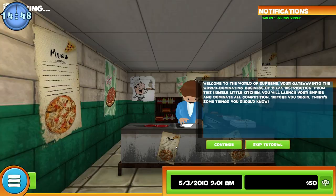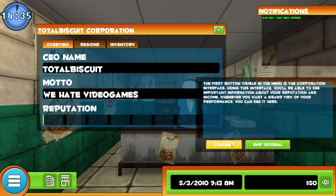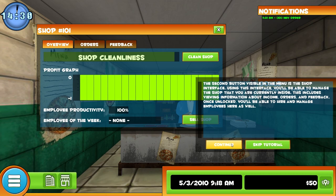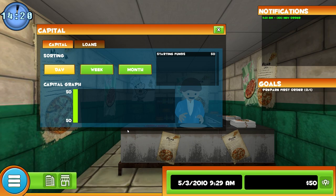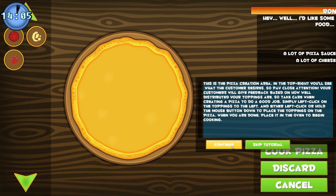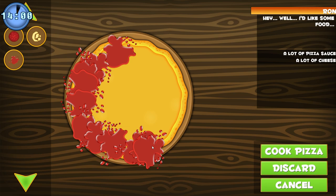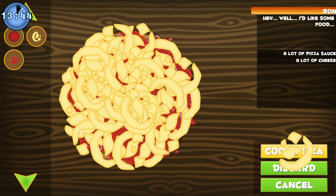CEO name: Total Biscuit. Corporation name: Total Biscuit Corporation. Corporation motto: We hate video games. Welcome to the world of Supreme - your gateway into the world-dominating business of pizza distribution. From this humble little kitchen, you will launch your empire. The blue button is a menu, that's our reputation - it's not very high. So it wants us to make a pizza: Ron wants lots of pizza sauce and lots of cheese.